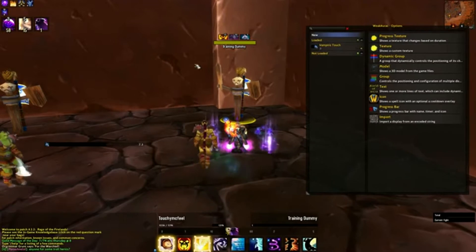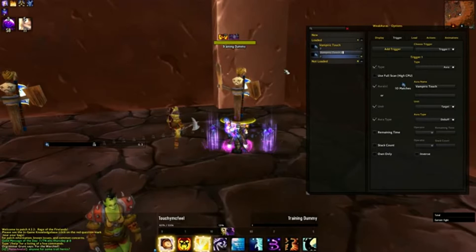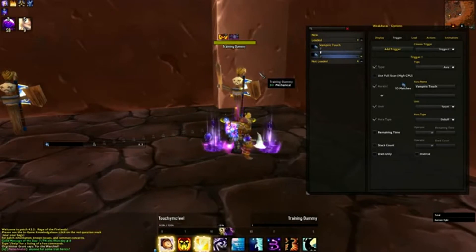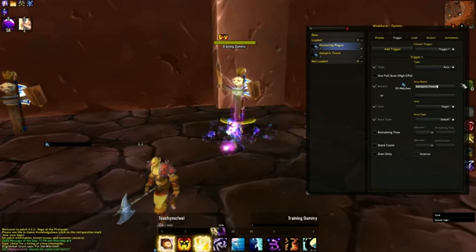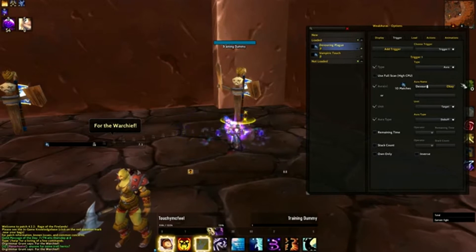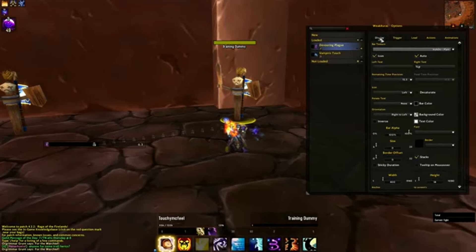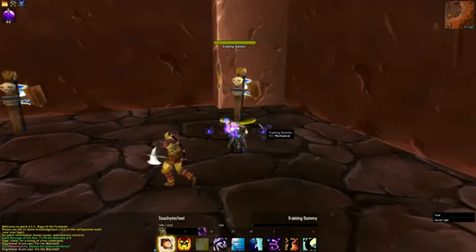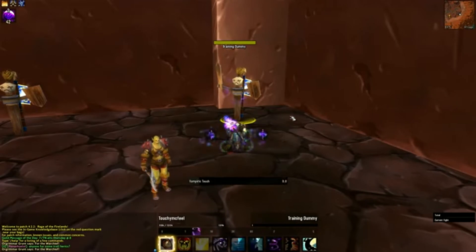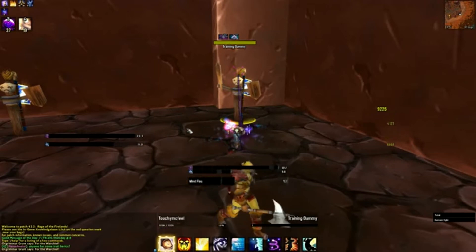I'll bring up WeakAuras once more. I'm going to right-click and choose Duplicate, because the settings for this are exactly what I want for Devouring Plague. I've given it a new name, and I'm going to edit the aura name here to Devouring Plague — you can see it's updated the icon. I'll just drag it up a little bit. So if we get in combat, my Devouring Plague icon comes up when I cast Devouring Plague. And that looks good.